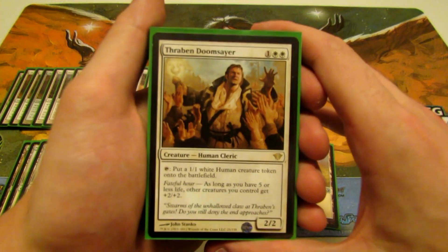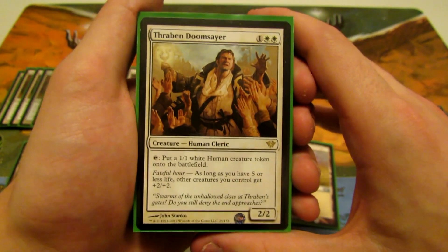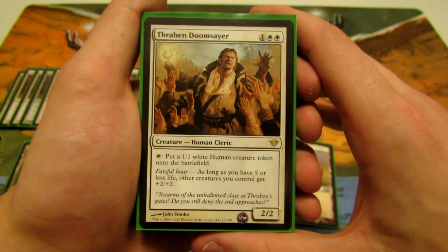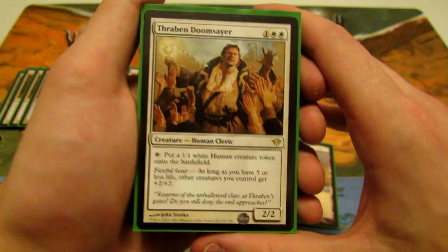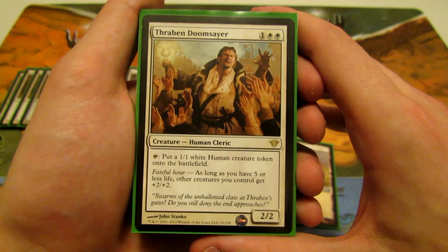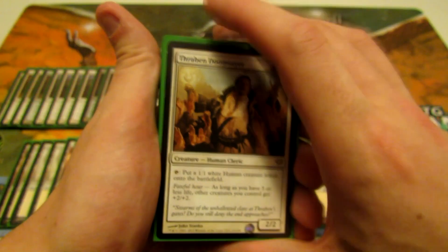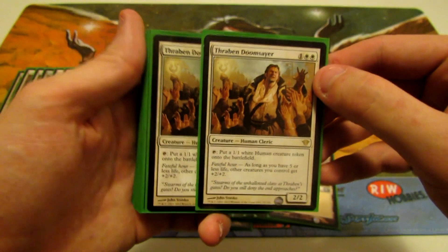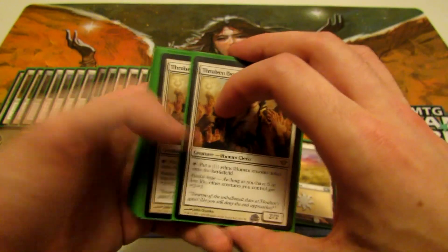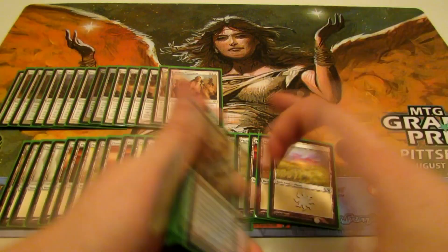Next we have Thraben Doomsayer — a really cheap rare you can probably find in the junk rare bin. He's a 2/2 for three mana, one generic and two white. He taps to put a 1/1 white human creature token onto the battlefield. With Fateful Hour, as long as you have five or less life, other creatures you control get plus two plus two. We're running two Thraben Doomsayers because he puts out a lot of tokens easily and synergizes well.